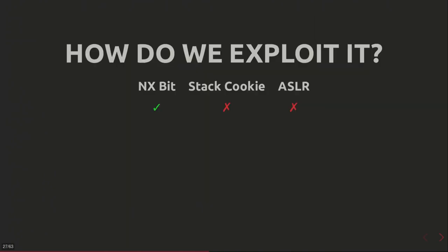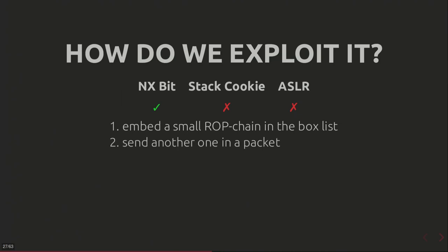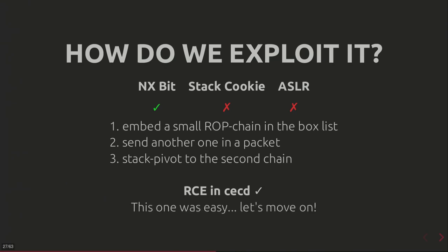On the 3DS you have the NX bit, but there is no stack cookies and no ASLR. So exploitation is pretty straightforward — you can just send a small ROP chain, and then send another one in a packet and stack pivot to it. And then you get remote code execution in CECD.